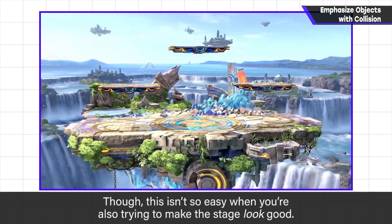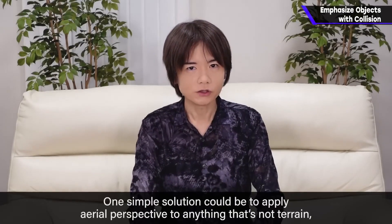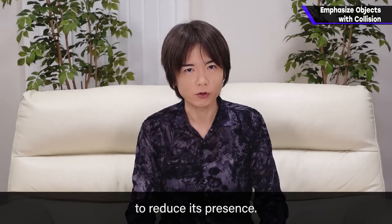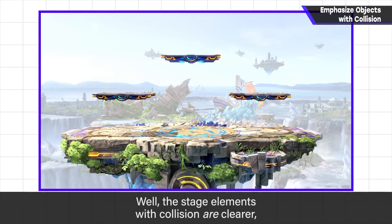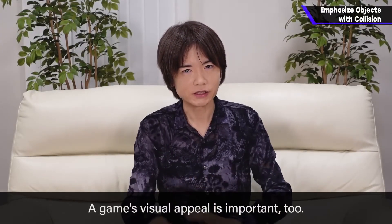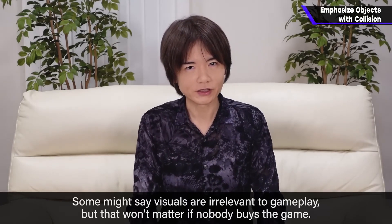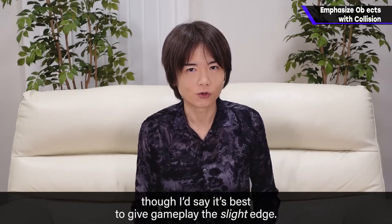Though this isn't so easy when you're also trying to make the stage look good. One simple solution could be to apply aerial perspective to anything that's not terrain, to reduce its presence. But if that's the only thing you do — well, the stage elements with collision are clearer, but it really hurts the overall look. A game's visual appeal is important too. Some might say visuals are irrelevant to gameplay, but that won't matter if nobody buys the game. It's all about striking a balance, though I'd say it's best to give gameplay the slight edge.